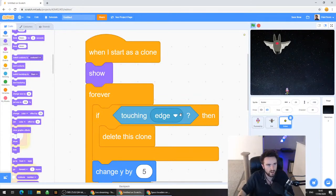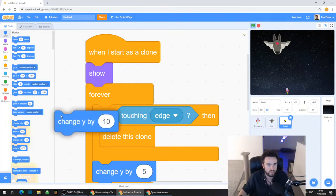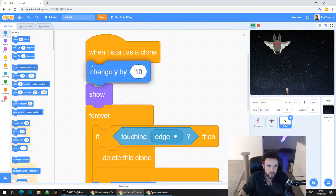How would we do that? Well, we already know how to change the bullets to make them go up - that's change Y by something. So go to Motion, the dark blue category, and look for "change Y by 10". Drag out change Y by 10 and put it right above where it says Show. Now give it a try.